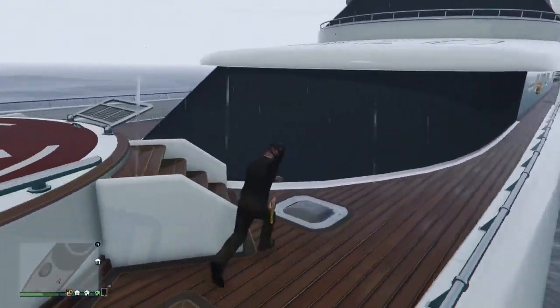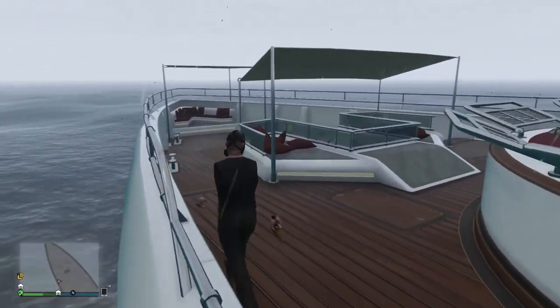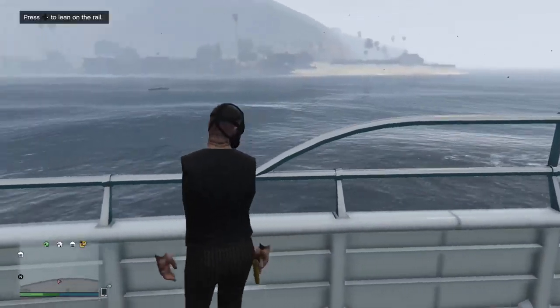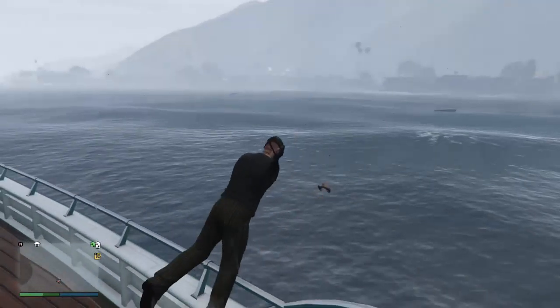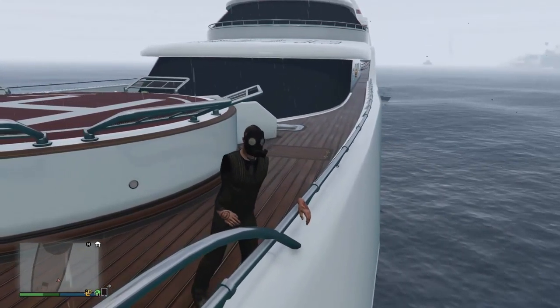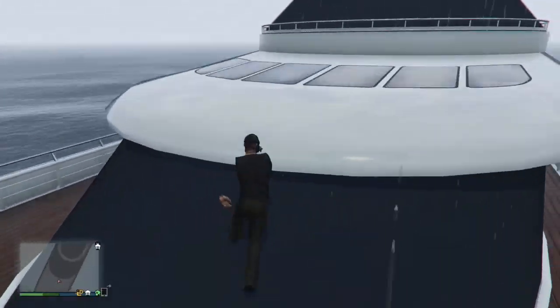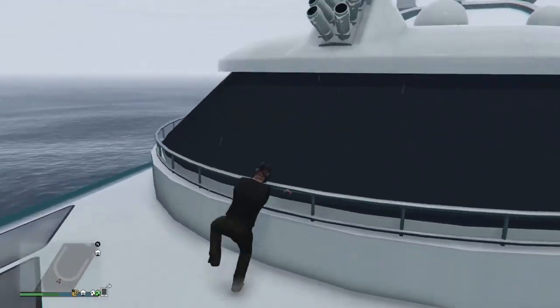If you come up here, you're able to lean over the edge and lean on the rail. You can do a really cool glitch as well, as you can see right here — you can jump over, but you don't jump over, which is pretty cool. So we'll explore the top of the yacht now, which you can get to by doing this.